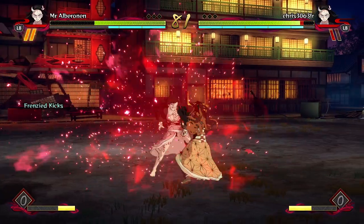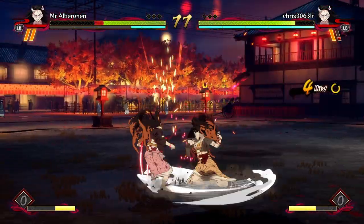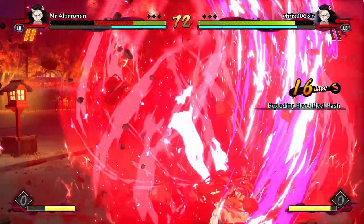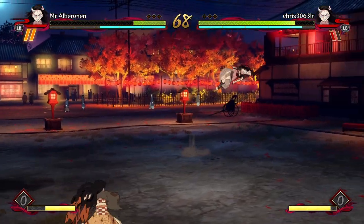She does ridiculous damage in classical Nezuko form. That chased down my sidestep - excuse me. I think the only way to beat dash-ins anymore is just to do a jump sidestep. Seems to be the only way to get out of their range.